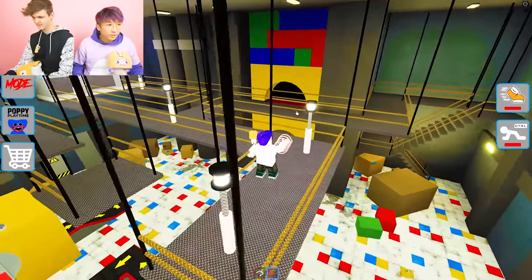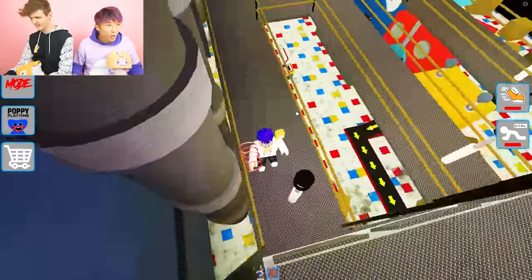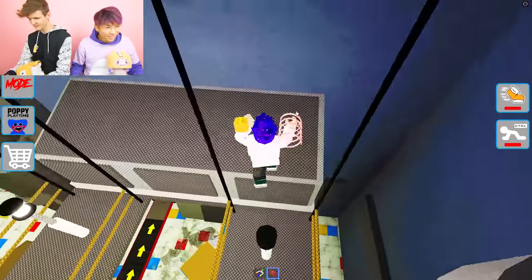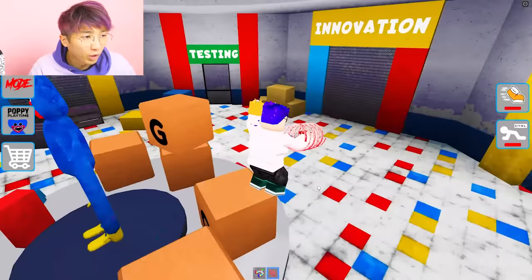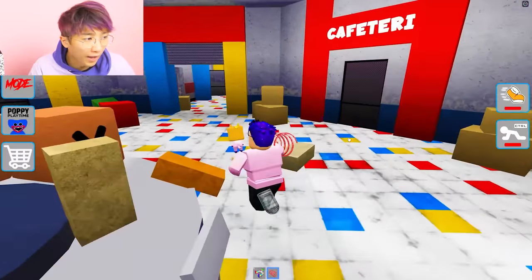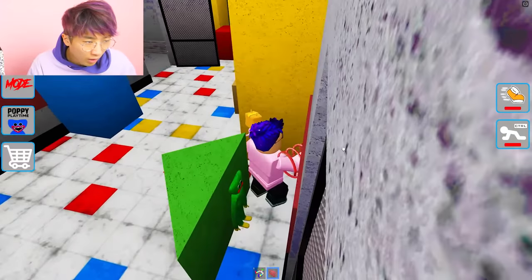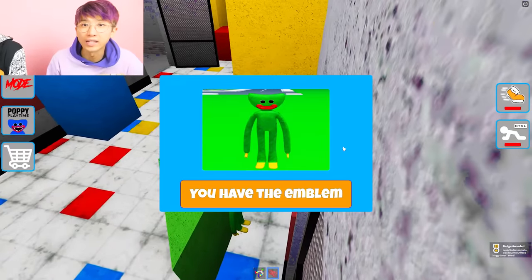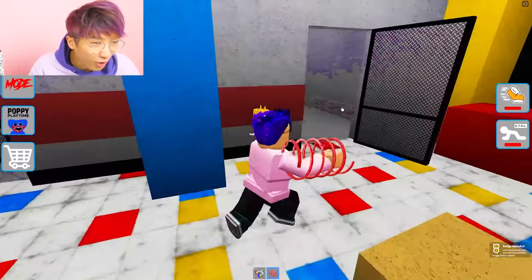We didn't find anything up here — that seems like a lie, that seems very sus. They definitely put some in there. Edum, the green one's got to be in here — there's only green blocks around here. That was the one we needed! And now we just need Stone Huggy. We are so dumb.